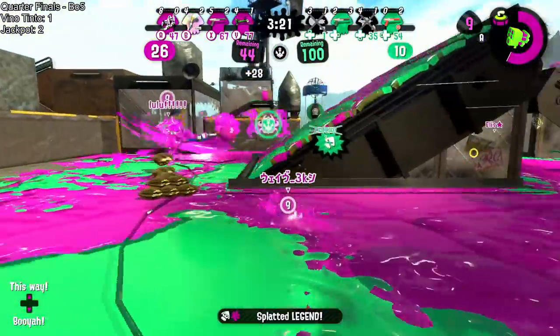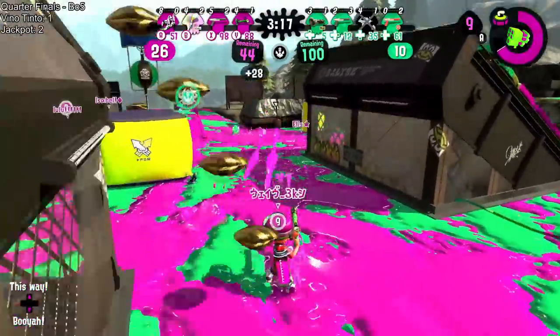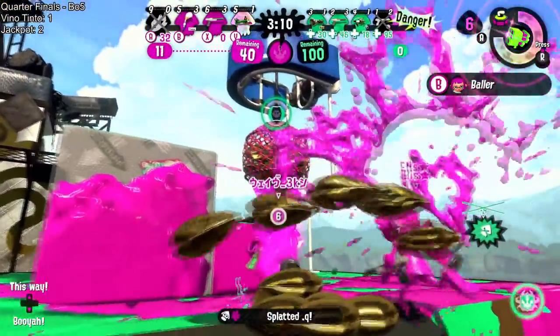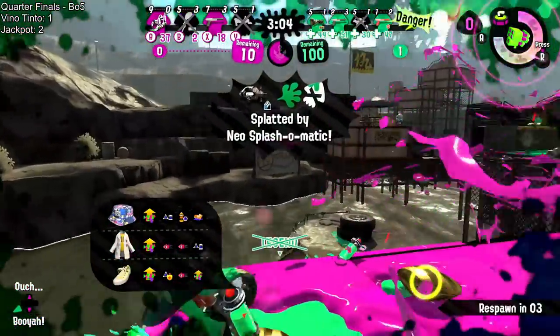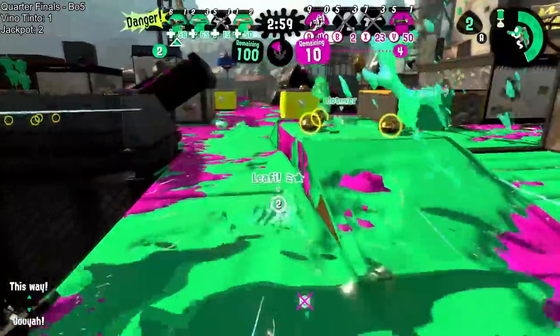The bamboo puts some pressure in the middle, finds legend — that will be a good way to open it up. They have nine clamps, 26 as a team, 27. This could be a knockout, they have enough to make it happen right here. Almost — if they could just get a little bit more in, it's huge. They're gonna offer the points, 10 — they need a few more. Leafy will shut it down.